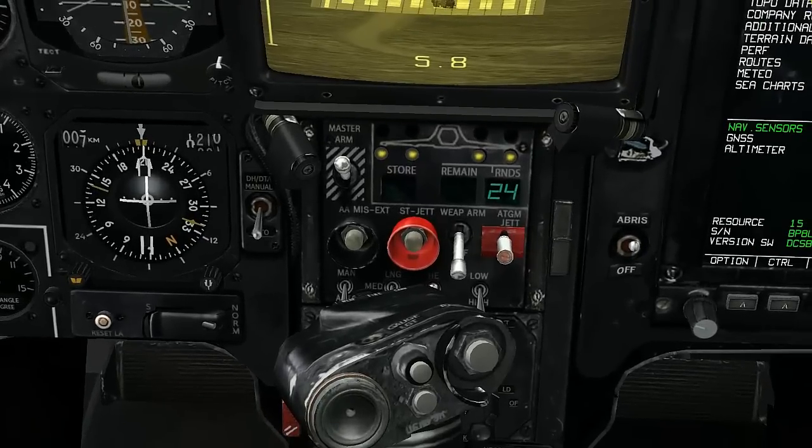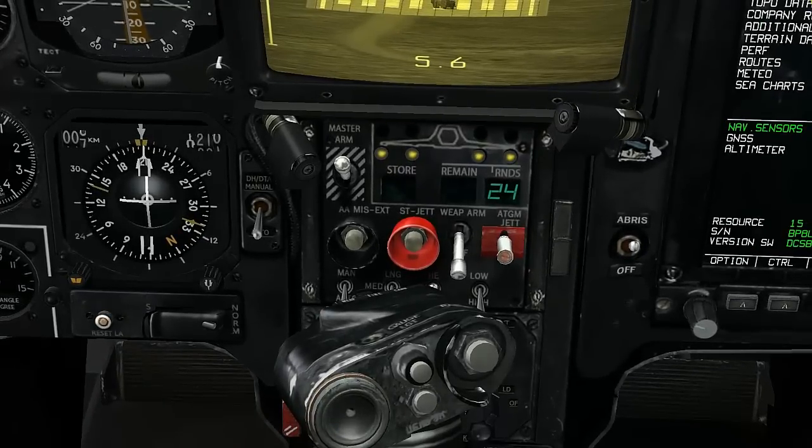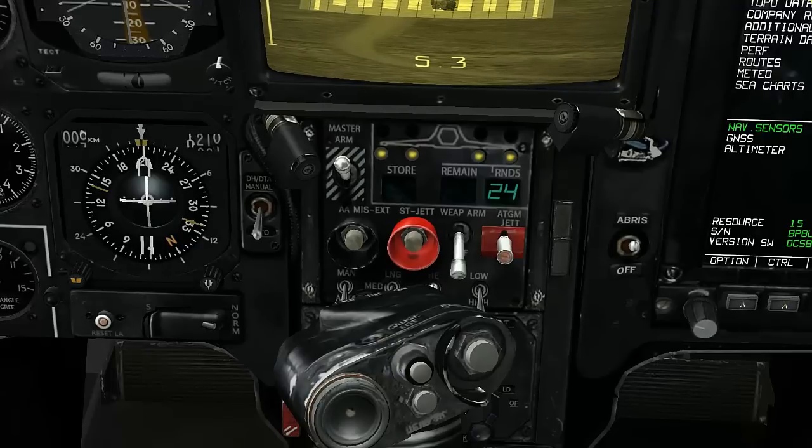Taking a look at the weapons panel, we're able to see that we can change the rate of fire of the cannon, the ammo type used, as well as burst settings, and it also displays how many rounds we have.